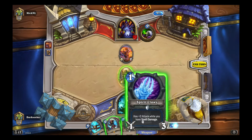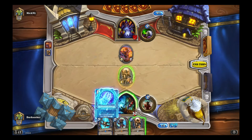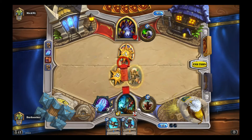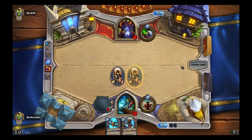I have Bloodmage Thalnos in hand. Can't play both of them — if this was turn 3, yes I could, and I'd be able to get rid of the Flame Imp in one go. But alas, short of one mana. Really unfortunate, but it's okay.